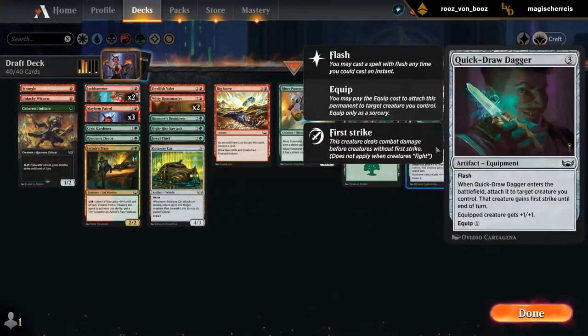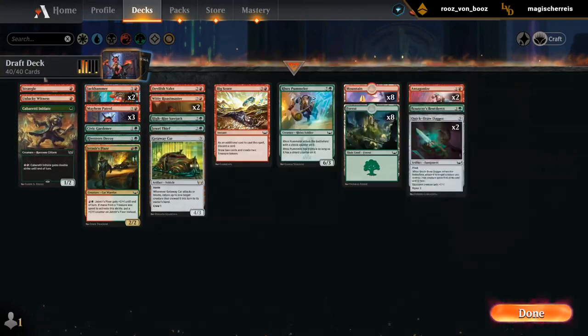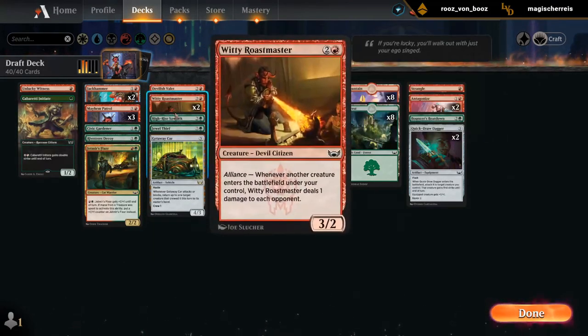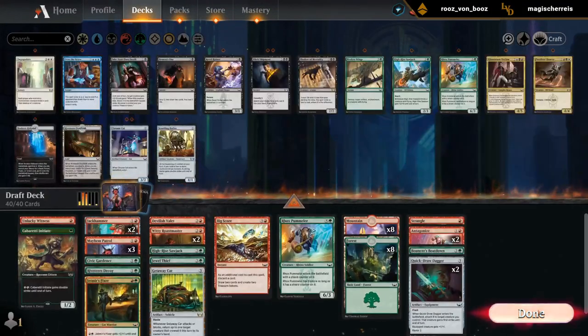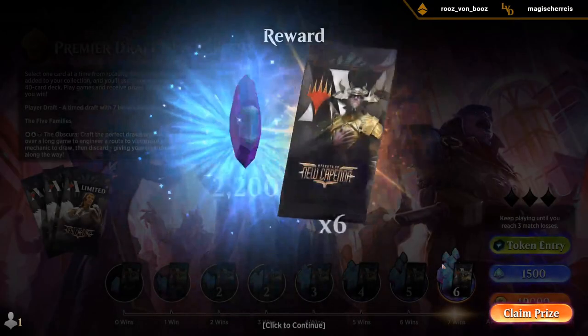In this case, Double Dagger put in a ton of work. Antagonize was great. Just a little bit of removal. And then mainly these Patrols. The Decoy also did quite a bit of work. Even got one nice attack in with a Devilish Valet. That's going to wrap up our draft. Let's crack some packs and maybe do some Pack 1, Pick 1 discussions — 7 packs to open.